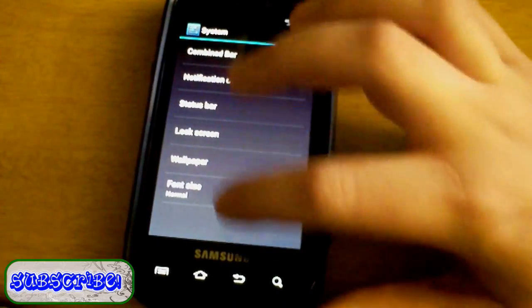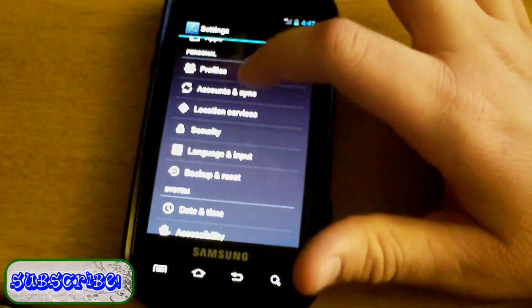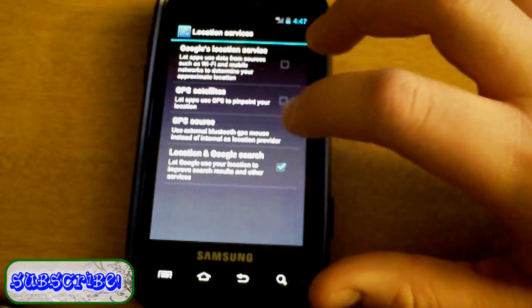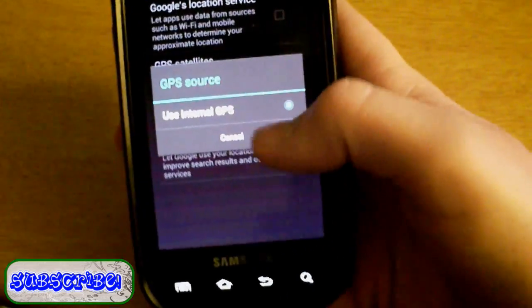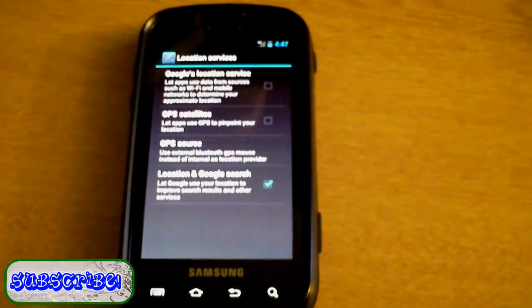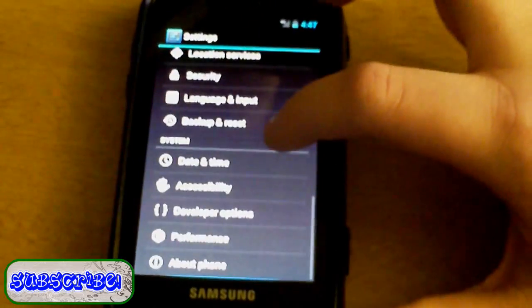Themes is just a placeholder for now — nothing there yet. System combined bar gives you notification bar tweaks, wallpaper, font size, sound, display, storage — all that good stuff. Profiles is also just a placeholder. Account and sync works. Location services — Google's location services don't work right now; I think they might fix that in the next update. There's an option for external GPS, but I'm not sure if it truly works yet.